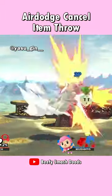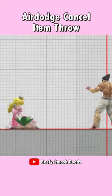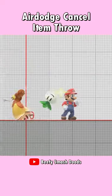Peach is known for crazy combos like this, but there's a new trick that opens up even crazier stuff: the air dodge cancel item throw. The best thing about it is that every character can do it, it might just not be as useful on others.